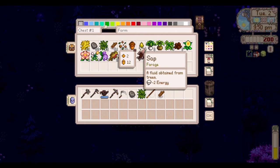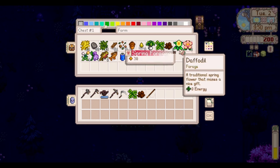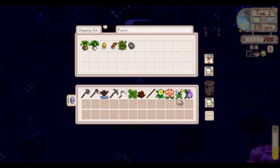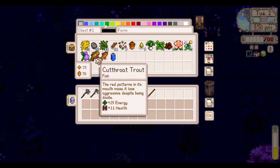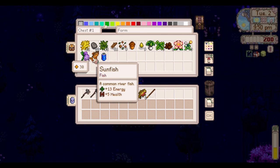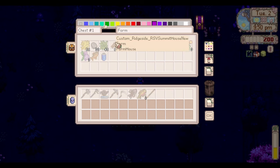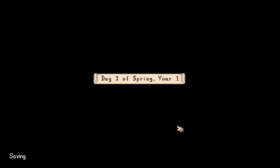There are a couple of things we need to ship off so we can do that really quick. It's not gonna be a lot at all, but tis what it is. Don't get rid of the sunfish - just in case. For almost 500 gold, and it's a rainy day so we are going to spend our day fishing to make a bunch of money.